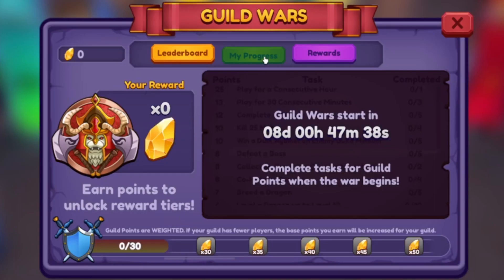First we have the progress menu. On the first guild war, the progress menu looks like this, and this is the new one. But there's one important detail that you have to see.